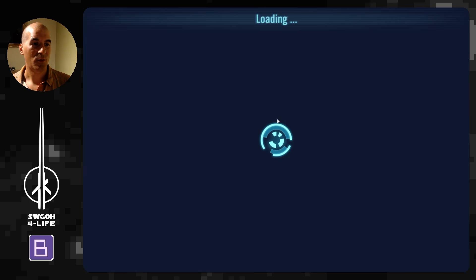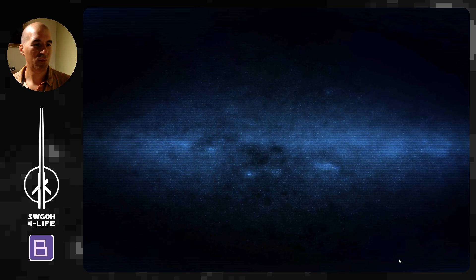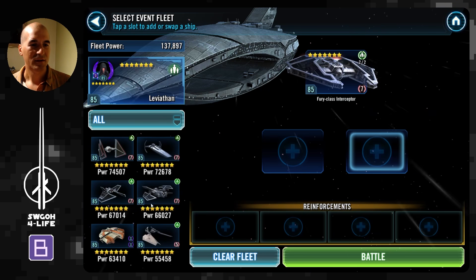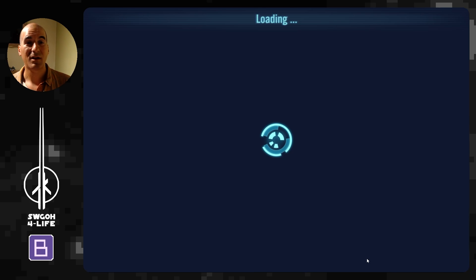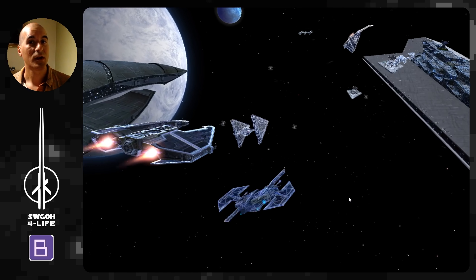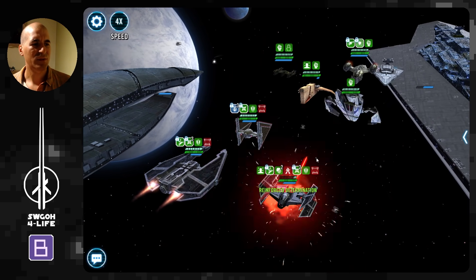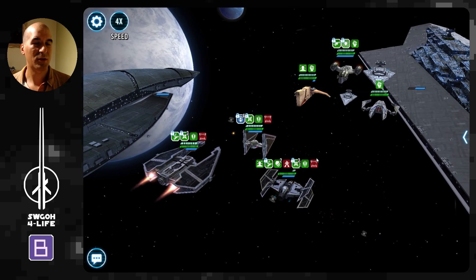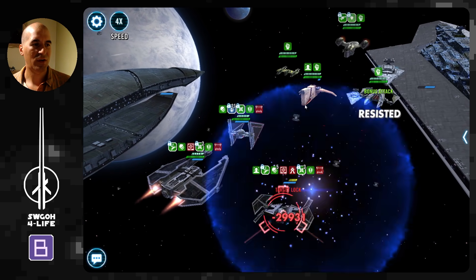Let's run it a few more times to show different RNG outcomes. For my testing it doesn't work every single time — I'd say roughly one out of three I was able to win, so hopefully you won't be spending too much time on it. I tried different lineups and strategies, and Scimitar as the first reinforcement for the protection up seemed to work best. There's a bit of RNG with assists and everything.